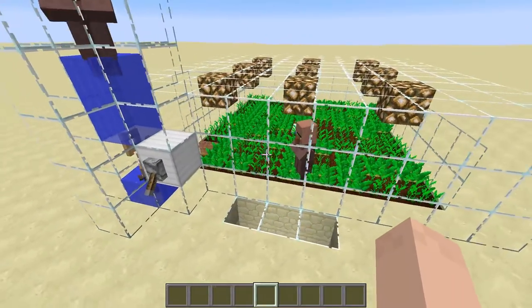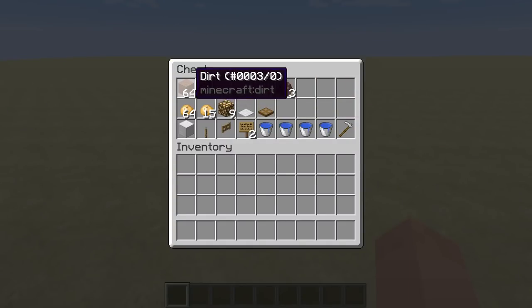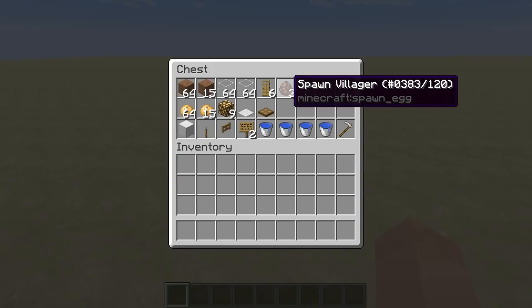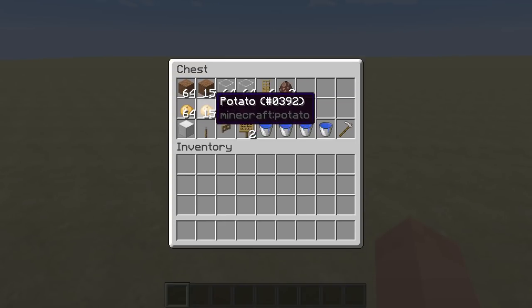Let's jump into the tutorial. Here are the materials you'll need: 79 dirt because we're going to plant potatoes on it; an iron hoe to till the soil; about two stacks of glass blocks (or solid blocks, though glass is preferred so you can see the villagers). You'll need six doors to simulate the village, and three villagers. One of those villagers must be wearing a brown coat — a fletcher, farmer, fisherman, or shepherd will all work. You will also need 79 potatoes to get your farm started.